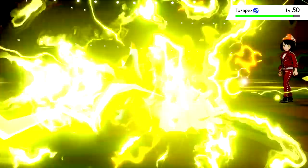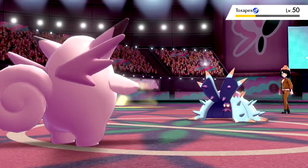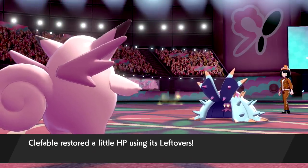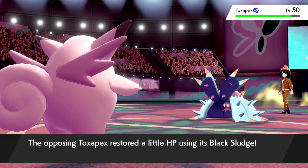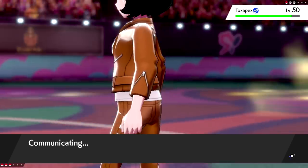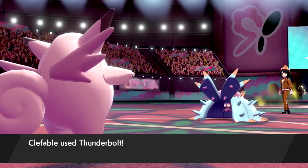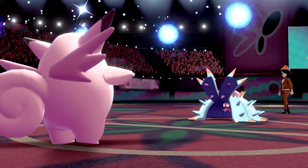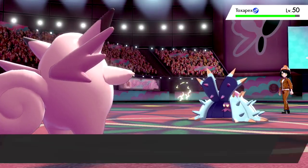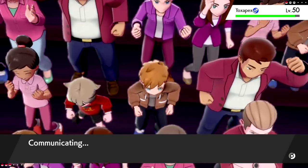We outspeed but Toxapex lives the Thunderbolt and just Recovers — so annoying. I've thought about Life Orb on Clefable but Leftovers is putting us in a pretty good position here. We're basically winning because of that Icicle Crash miss. Toxapex keeps using Baneful Bunker to stall PP — the worst type of person. We get a Calm Mind up and keep clicking Thunderbolt. They then Toxic us — but we have Magic Guard, so we don't take poison damage at all.